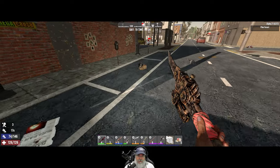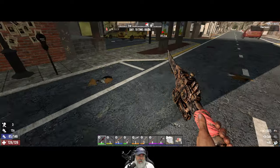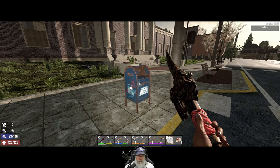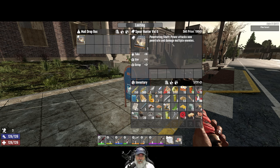We'll pick up some of this trash too and clean the town up a bit, pick a rock up. Spear Hunter — 'Power attacks now penetrate and damage multiple enemies.' That's a good one.